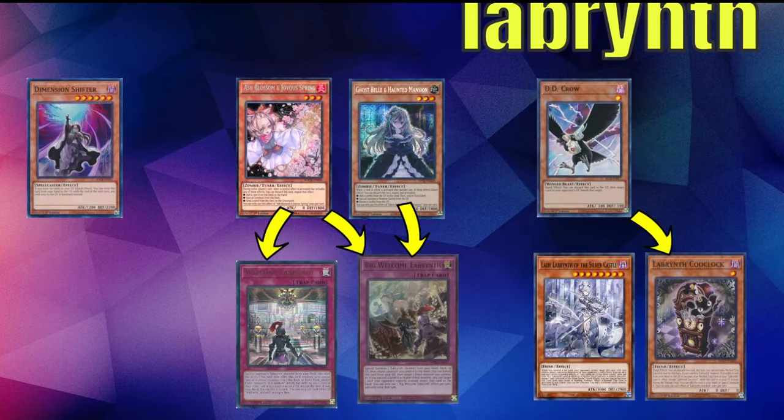Next is Labyrinth — the first trap deck we're covering. Ash Blossom is very good against both the Welcomes — hitting Bell Welcome as well as Welcome is very good. Bell can hit the big Welcome since it summons from the graveyard. D.D. Crow is good against the Kukla because a lot of builds only play two or fewer. Wanting to be able to hit that, or if you have a Crow and they're trying to add back a Glock, obviously hit it.